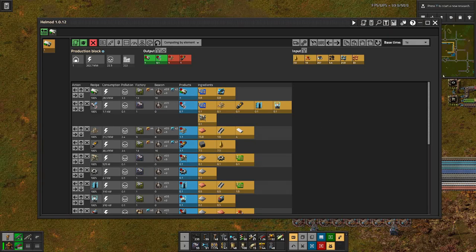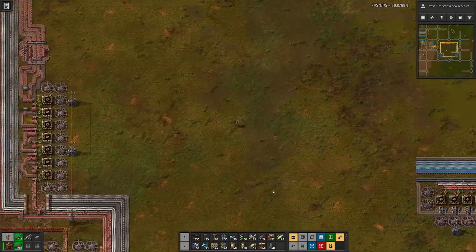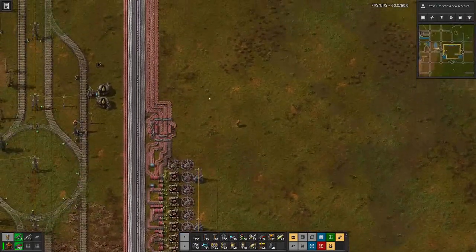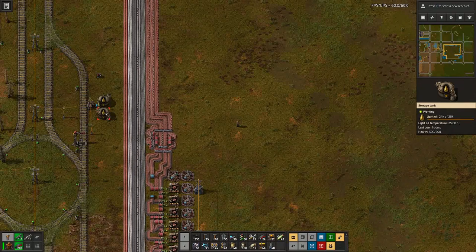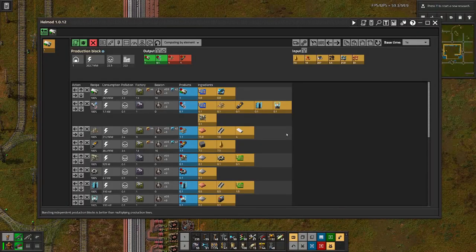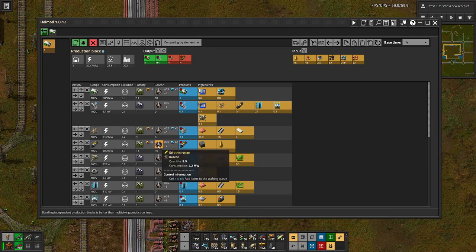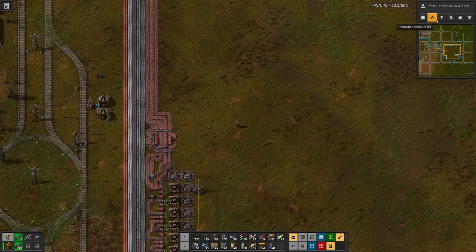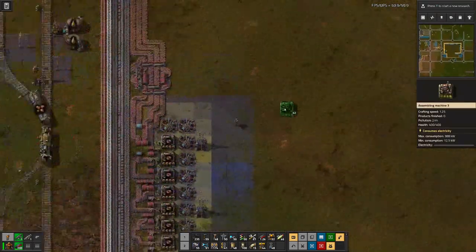So should not be that complicated, right? We said we want to have the setup for the rocket fuel here on this side, where we have the light oil, which we will need for the production. And looking at this, we need 13 assembly machines with beacons and modules. So let's get to it.